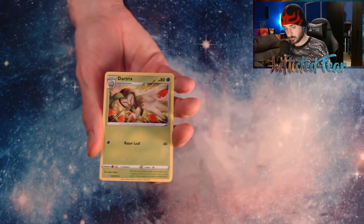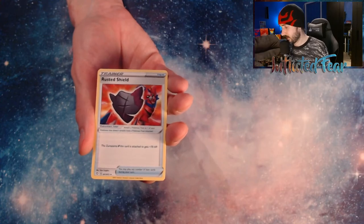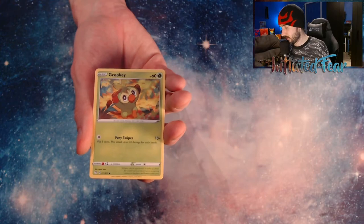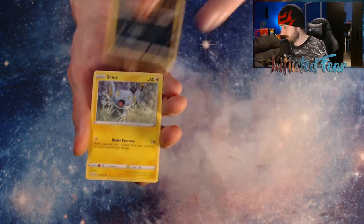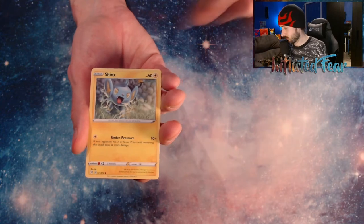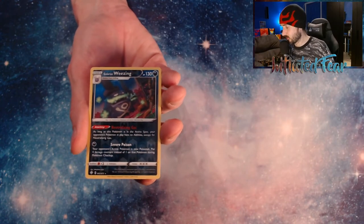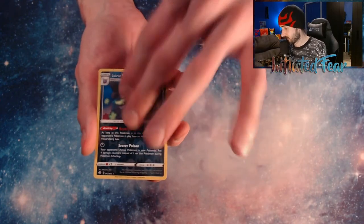Energy, Dark Tricks, Cramorant, and a Rusted Shield. Trapinch, Snom, Rookie, Spinarak, Shinx. And a Galarian Weezing — Rare Reverse though. But looks like we're not gonna get a Baby Shiny. And a Luxray Holo behind it.